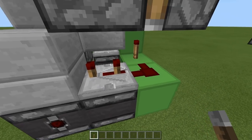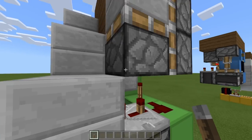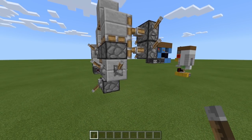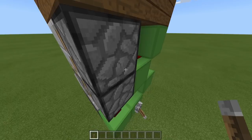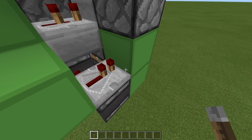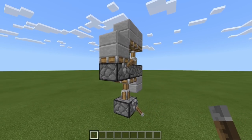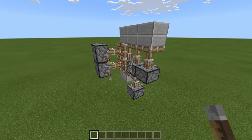At the same time as this torch is turning on, this dust obviously turns on because it's next to it. Then after three ticks, this repeater turns on, powering this block, which is directly underneath where this piston will be — it powers this block here. And at the same time, when this torch turns on, it powers this block, and after one tick of delay this block gets powered, which extends this piston.